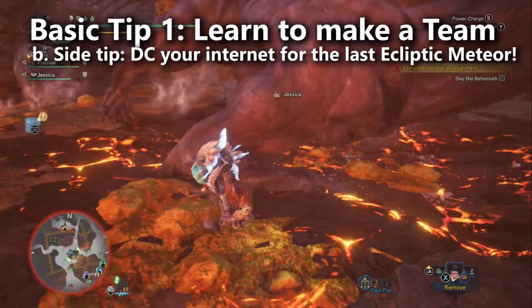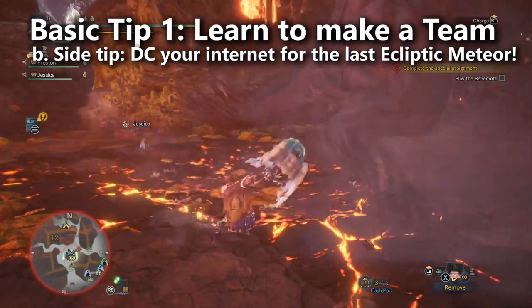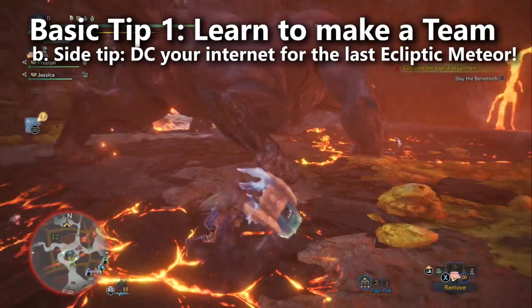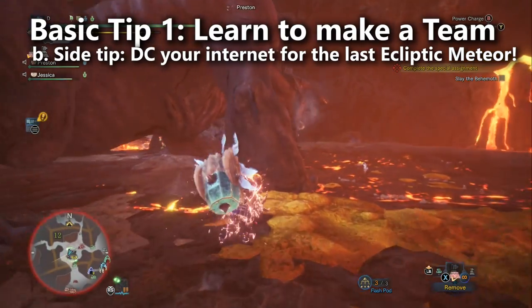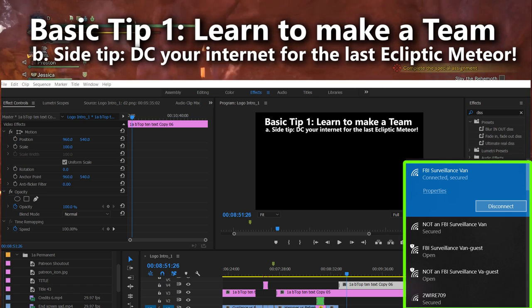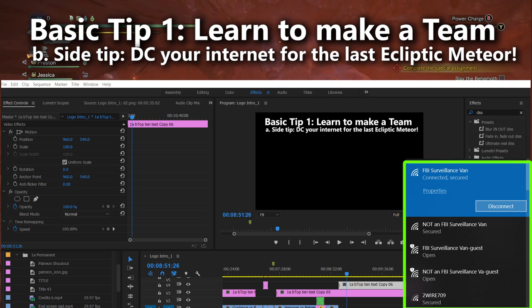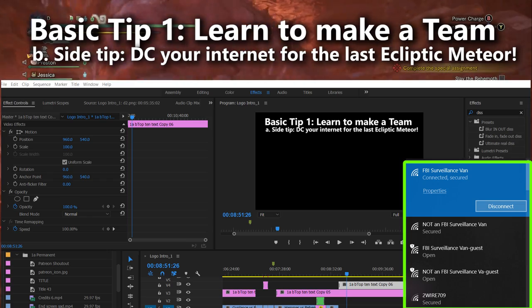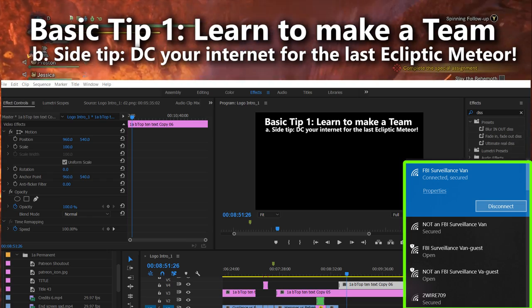Here's a side tip. When the Behemoth uses Ecliptic Meteor for the last time in stage four, you might want to run behind a comet and then immediately disconnect from your internet so that your teammates can't cause you to lose the match if they fail to get behind a comet themselves. I don't see anything wrong with this tactic because the fight is already over at this point, and on the PC it will actually be extra easy to simply disconnect from the internet.